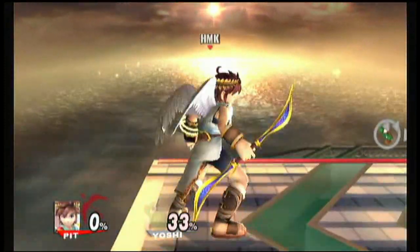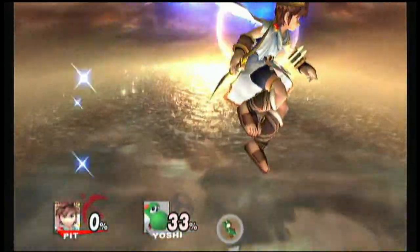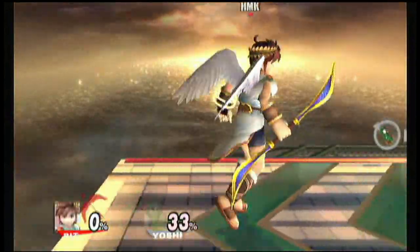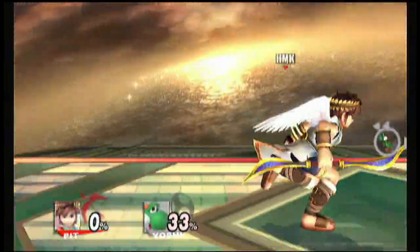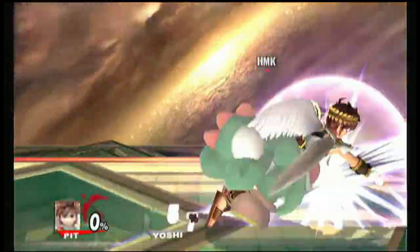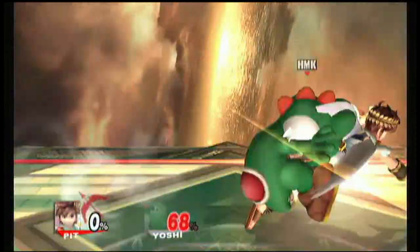His up special is his Wings of Icarus. Allows him to fly for an extended period of time — that's pretty broken. He has like five jumps and that. Jesus Christ. And I also want to mention his down special, which I showed earlier — it was the mirror shield. Speaks for itself.